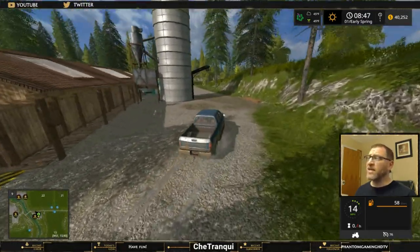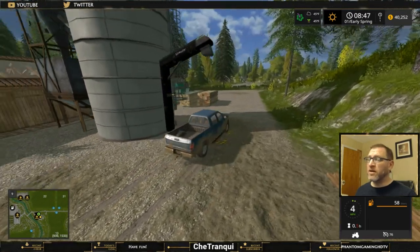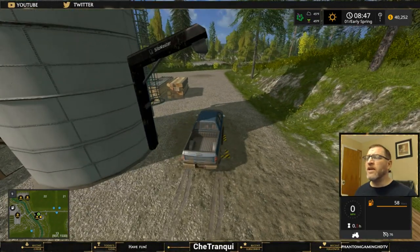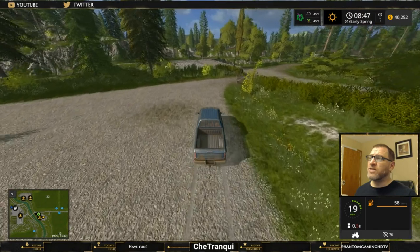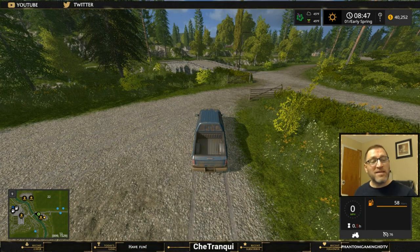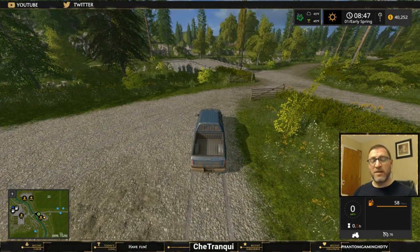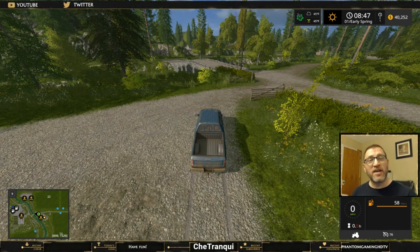Lastly, this joinery does have an output and it's a useful one - sawdust. It's useful because at the BGA, which is right across this bridge, the BGA has a compost master and it will take your sawdust - it'll take almost anything as an input. So grab the sawdust from the joinery, drop it off at the compost master, and now you've got compost to use in all of your garden centers.